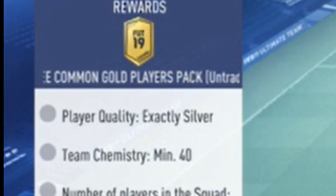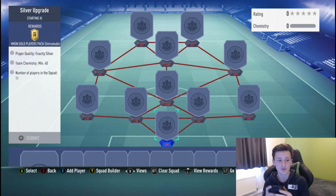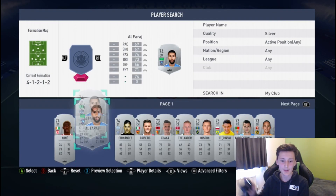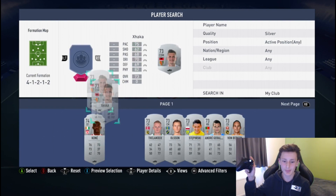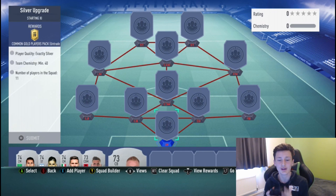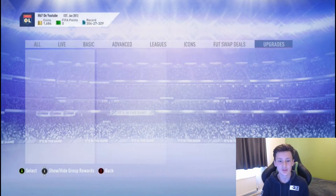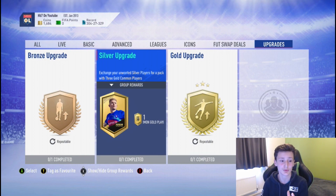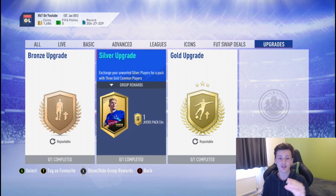You're going to want to submit those 2 silver cards into the silver upgrade SBC. That's if you're doing the bronze one — if not, go straight to the silver one. Go into your club, filter by quality silver, get a bunch of them, whack in 11, and you get 3 common gold cards. Keep doing that silver upgrade, and if you've got a small budget, keep cycling bronze into silver.